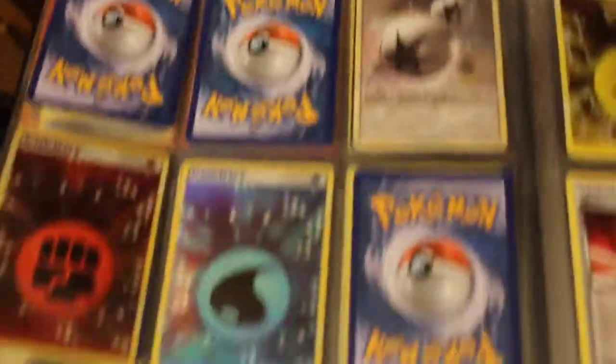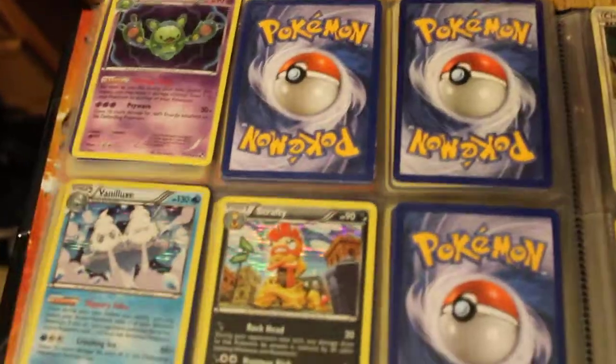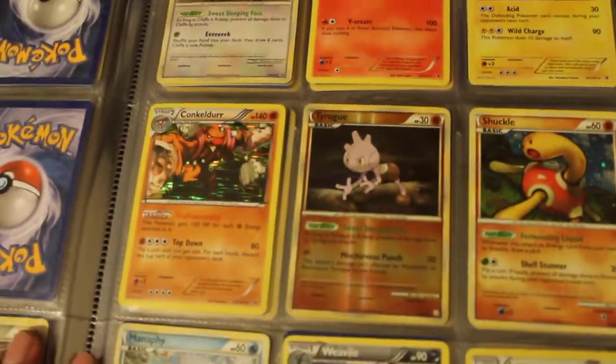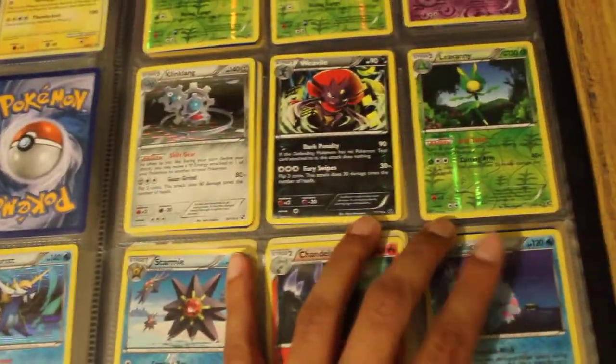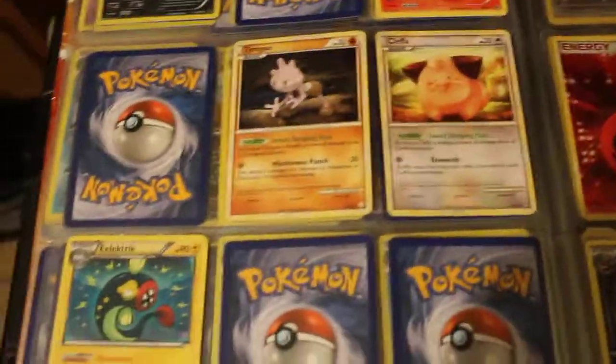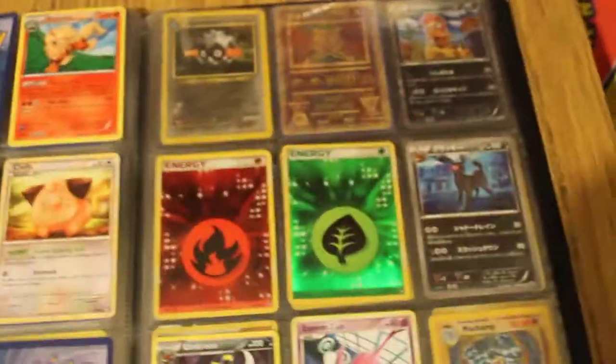If you need any of this stuff, let me know. My wants list will be at the bottom of the description. I need to complete the Neo sets. There's going to be a link to my website where you can find all that. My wants are pretty general — just ultra rares and nice ones. No Primes, no Level Xs, some old EXs. I'm looking for Japanese Full Arts, some English Full Arts, but mostly Japanese Full Arts, or some older stuff.